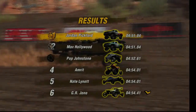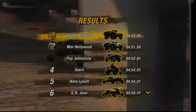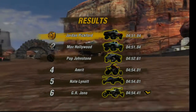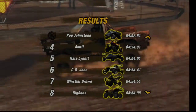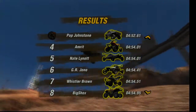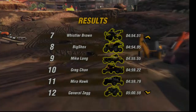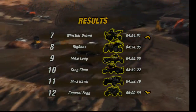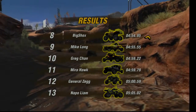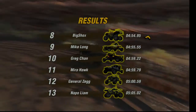It really is a shame how we don't have replays in this game. Anyways, in the end I won in a side-by-side finish by probably a couple of thousandths ahead of Max Hollywood. Then we had Pop Johnstone finishing third ahead of Amrit. Then we had Nate Lynette finishing fifth and G.R. Jono completing the top six. Then for the rest of the finishing order: Whistler Brown ahead of Big Shocks, Mike Long finishing ninth ahead of Greg Chan, then Mirror Hawk ahead of General Zeg, and in thirteenth and last we had Napo-Liam.